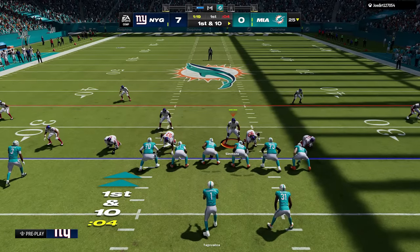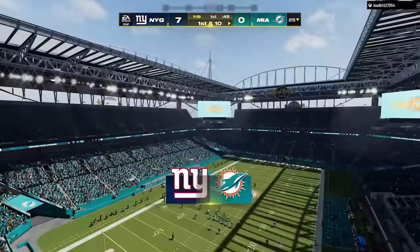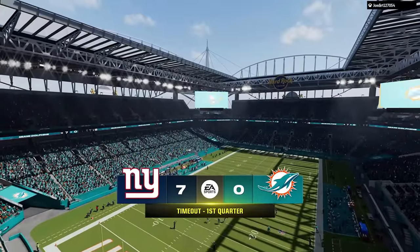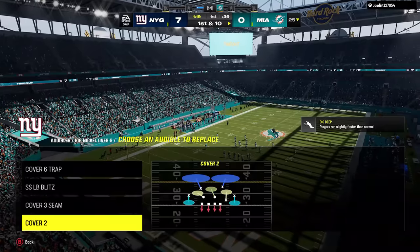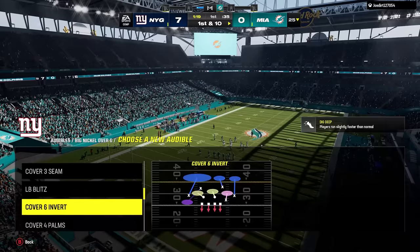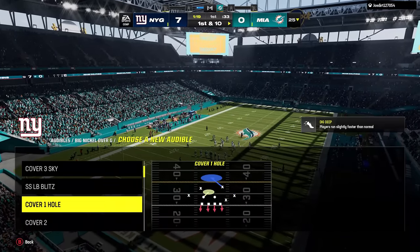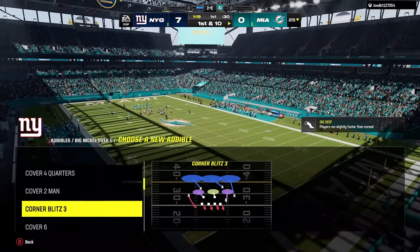Travis Etienne is having a good year and is up to an 88. Tua is up to an 88 as well — he should be way higher at this point since he's the league leader in passing yards. CJ Mosley is up a point to an 87 — a lot of Jets players are getting bumps after knocking off my birds. Christian Darrisaw is also up a point to an 87.